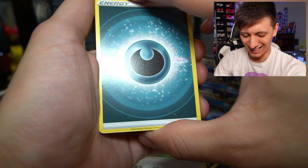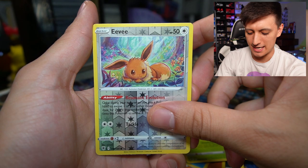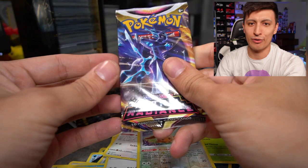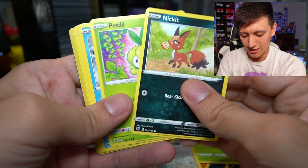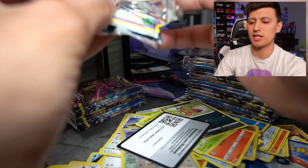We got Piloswine, Mischievous, Barboach, Scyther, Eevee, Heracross, Eevee again, and another Oricorio GX — so we definitely got the full art in the last pack. Two Oricorio Vs! Is this a sign to build an Oricorio V deck? Typically Oricorio is more of a support Pokémon rather than the main star of a deck. There's also a Zubat reverse hollow that'll go straight up onto the eBay store.